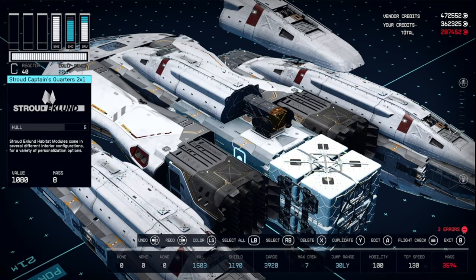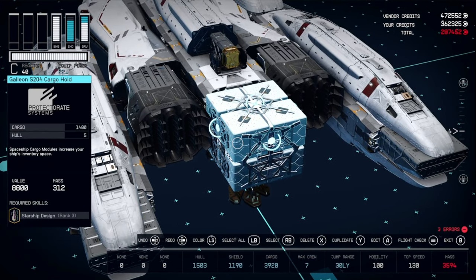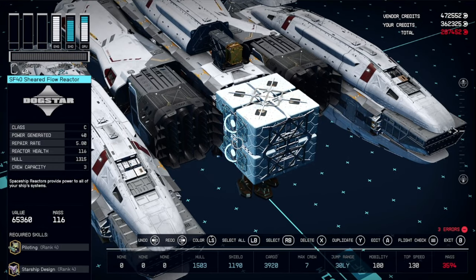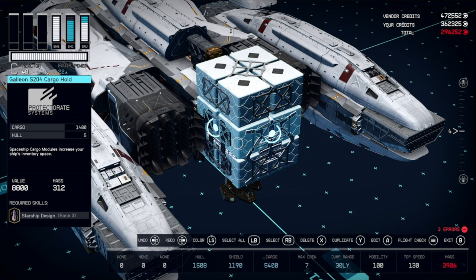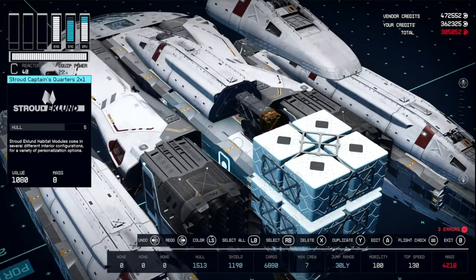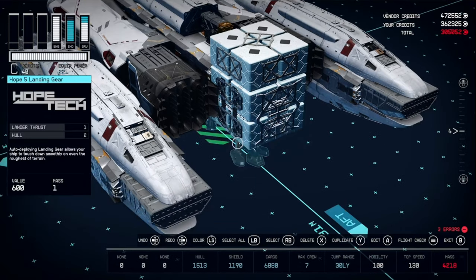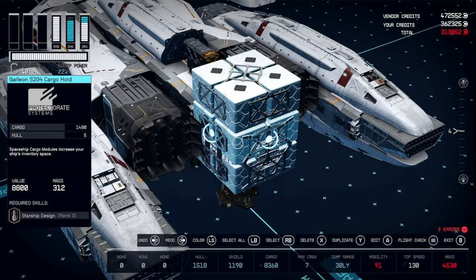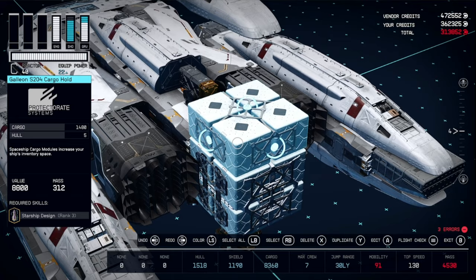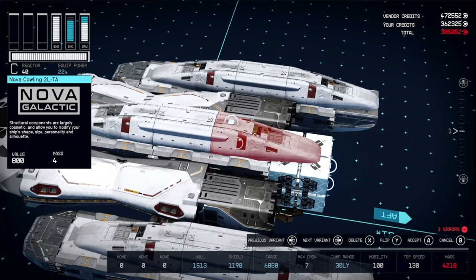Now we're going to shove a few more in there until we reach essentially the maximum cargo space without damaging our mobility too much. Highlight one of the cargo holds, duplicate, accept — and just keep doing that until your mobility goes down. Once we're at 91, I'm going to delete one and replace my Nova cowling.